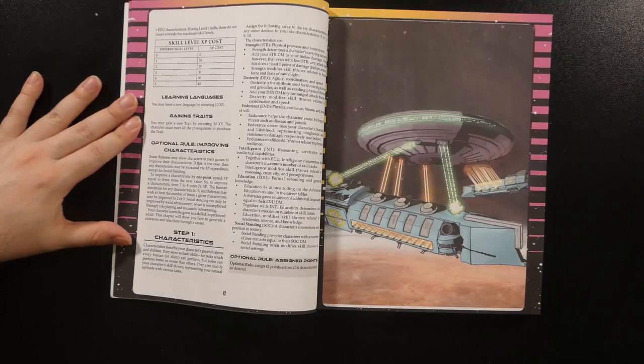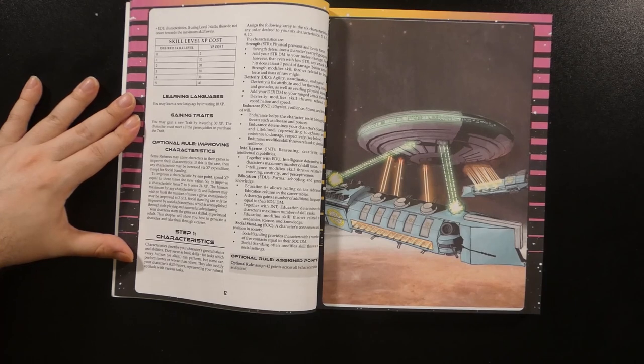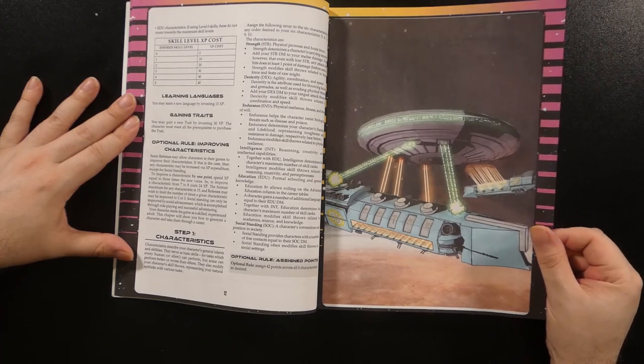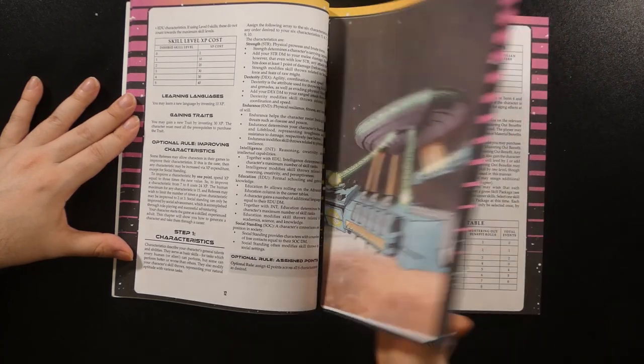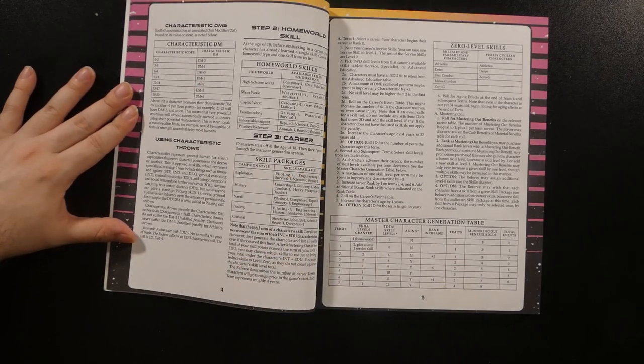Character creation starts with the first step of assigning an array of pre-generated characteristics to strength, dexterity, endurance, intelligence, education, and social standing, with each briefly described. There's an optional point-buy system, a table of dice modifiers given to throws based on the value of the associated characteristic, and rules for characteristic throws — tests based not on any skill but just the raw value of the attributes in question.